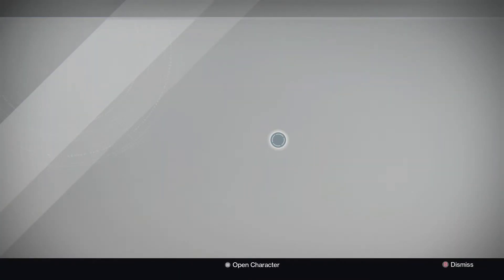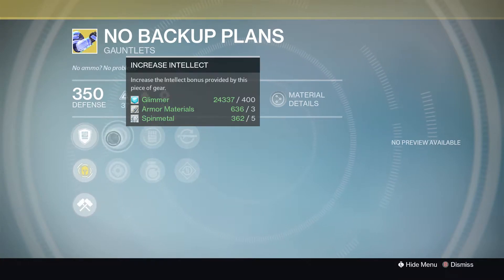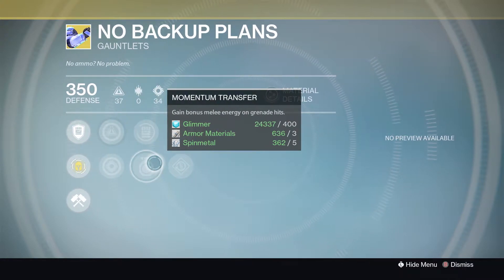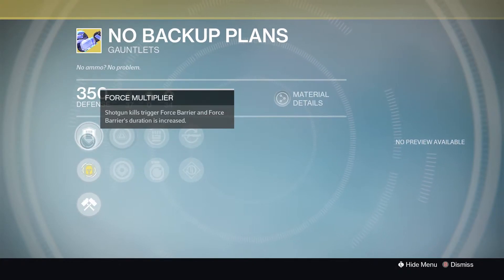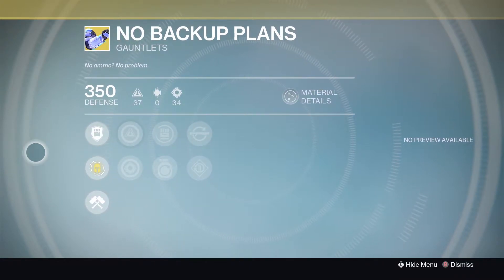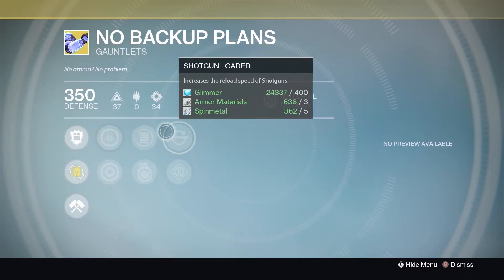No Backup Plans: shotgun kills trigger Force Barrier, and Force Barrier's duration is increased. If you guys like using the Striker class with Force Barrier, I'd highly recommend this. You've got increased intellect, increased strength, momentum transfer, rain blows, shotgun loader, and machine gun loader. With shotgun kills triggering Force Barrier, this thing is an ultimate beast — use this before the shotgun update rolls out. If you like using the Party Crasher, the Matador, or the Invective, you will absolutely love No Backup Plans.